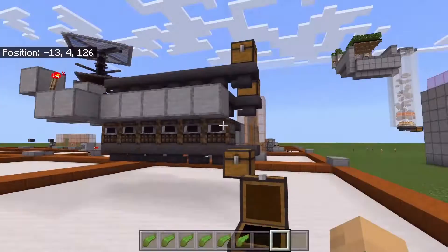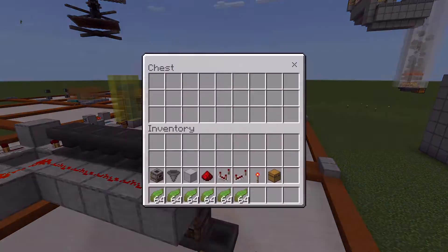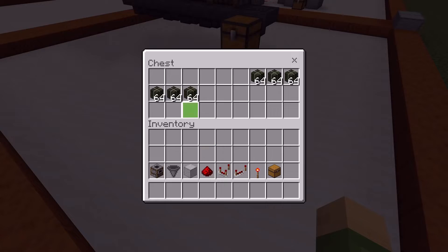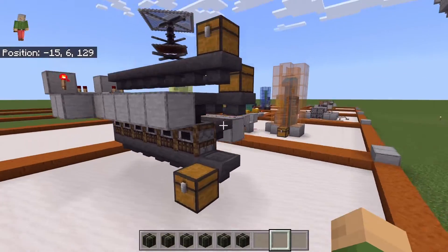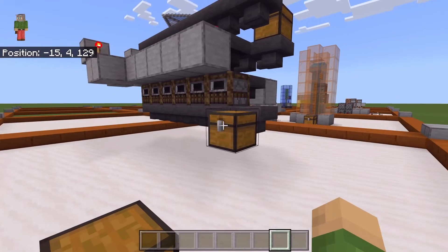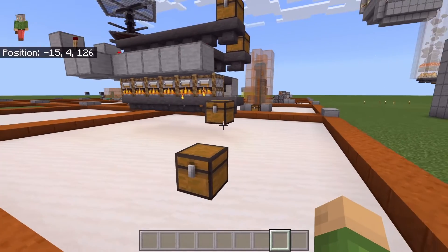So we're going to toss a couple of kelp bits in here. This top slot is for the things you want to smelt. This chest can be put anywhere you want. And this middle one is going to be your fuel, and he can also be put anywhere you want.